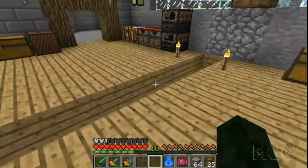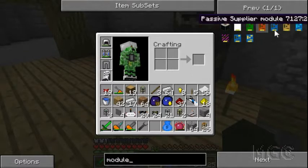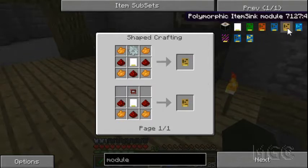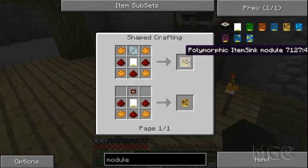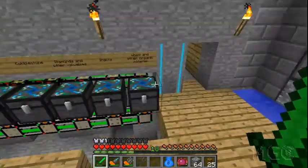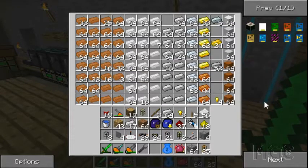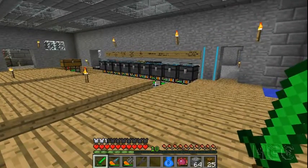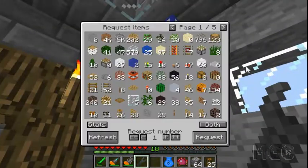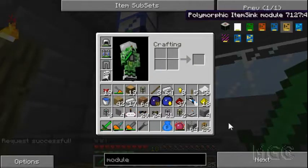What I can put in there - there are two modules I'm interested in. One of them is called the polymorphic item sink. This one is cool: how it works is in conjunction with the quicksort module. When stuff gets pulled out of a chest, this module will look at what's inside the chest, and for example if there's a bunch of ingots, any other ingots coming into the system will be sent into this chest. So it's kind of like intelligent sorting. I'm going to use a bunch of those - I'm thinking ten.